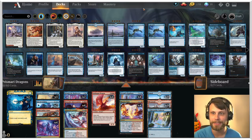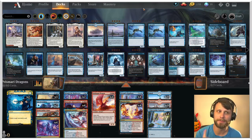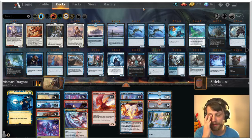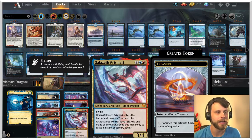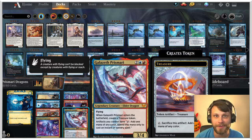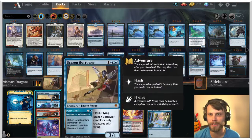So as I said, this is a Prismari deck — it is the Double Dragons deck built by, I believe, Hello Good Game. I hope I'm saying that correctly; if not, I apologize. Credit goes to Hello Good Game for this one. The name really comes from having Gold Span Dragon as well as Galazeth Prismari in one list. Also, if you hear my dog sneezing — my dog is sneezing.